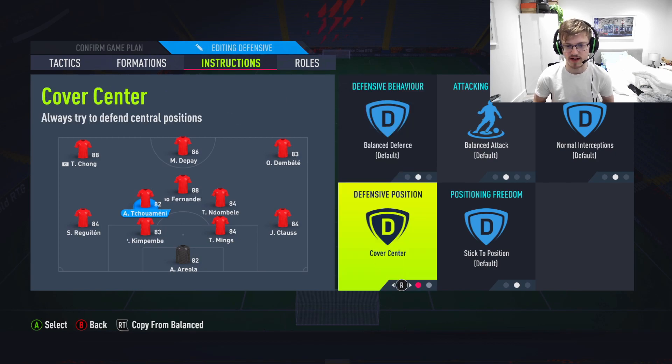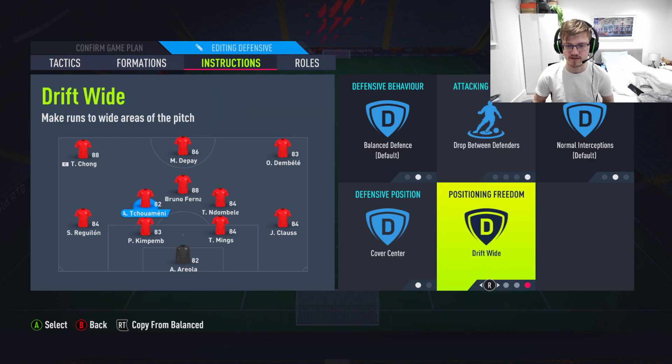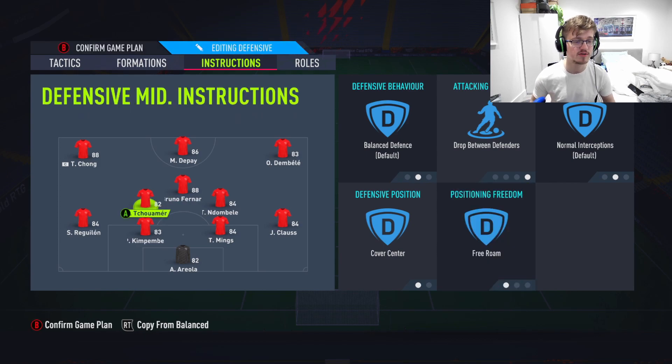Your other CDM — this is where it gets weird — is going to be on drop between defenders, cover center, and free roam. A lot of people were thinking I'm an absolute maniac for doing this. But drop between defenders and cover center works so well here because it means he'll drop just below the line, helping out the two center-backs. And free roam means he'll also be trying to get the ball back a lot quicker. For some reason, this works extremely well in this tactic — kudos to it being a great method of getting the ball back.